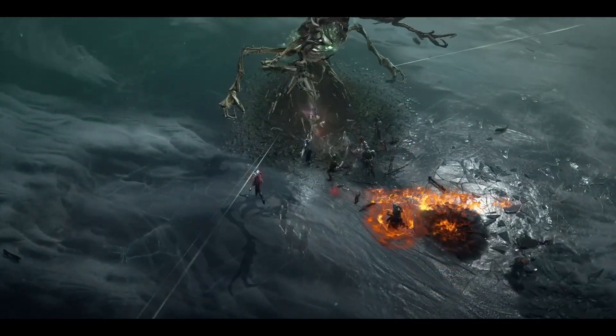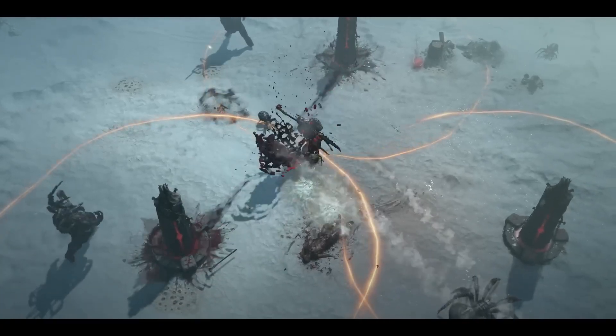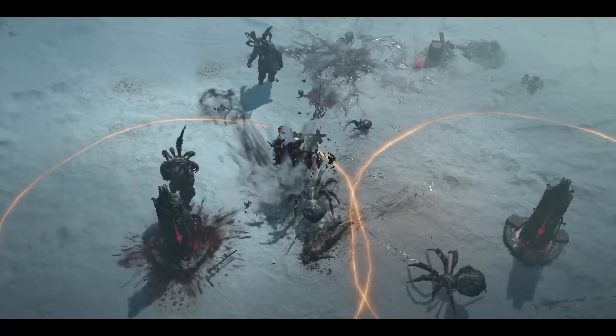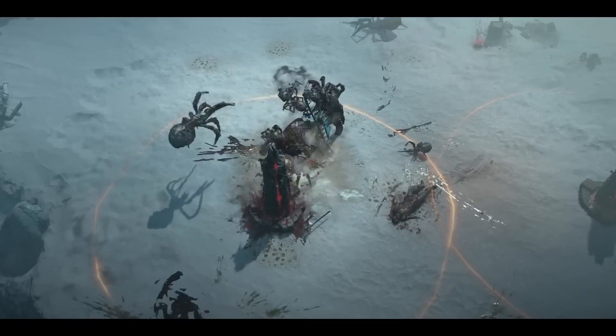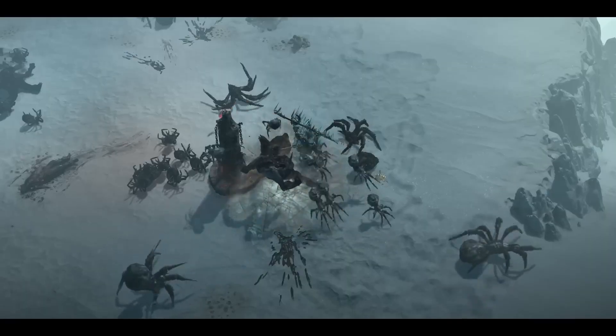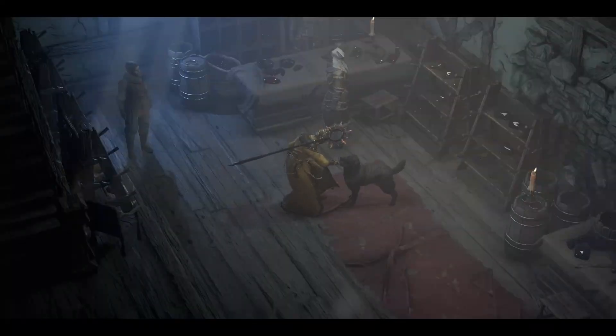We have skeletons, undead, ghosts — all the things you would expect from a Diablo game. Spiders have been around in Diablo forever, but the Spider House was a cool new twist: it's a giant spider that attaches to a corpse, puppets it at you, and when you kill it, it explodes with tons of baby spiders that come after you. We also have wildlife — deer, snakes, bugs, dogs. You can pet the dogs, by the way. So many people asked to pet the dog, and it was actually a lot of hard work to figure out how to do it.